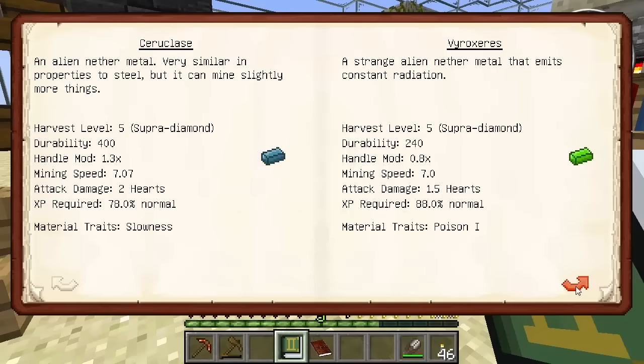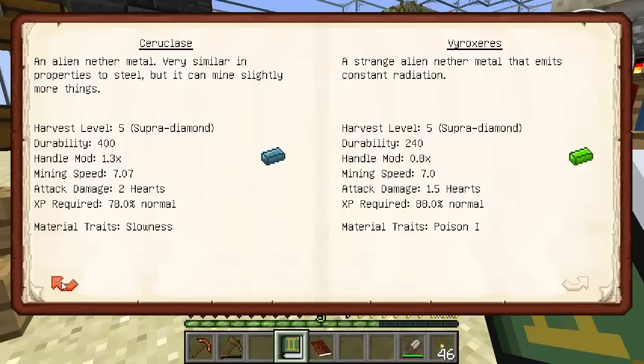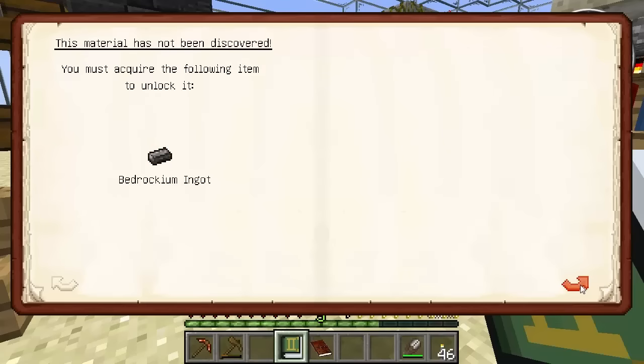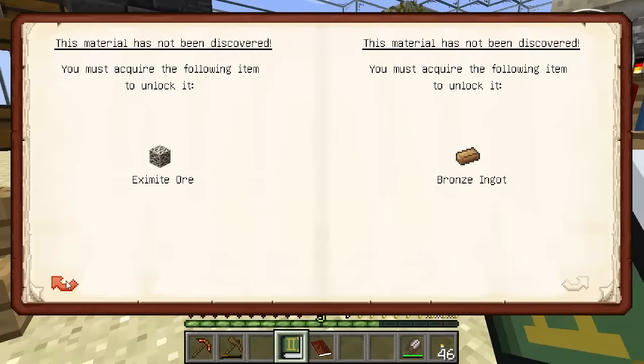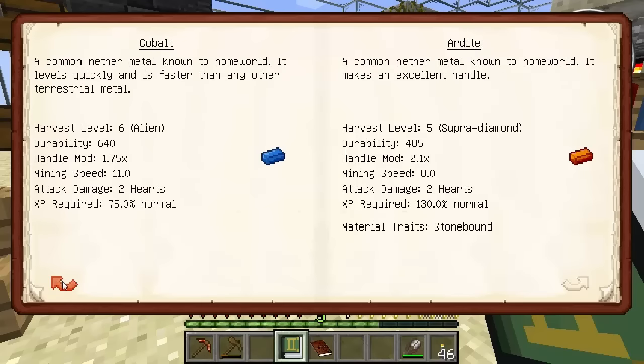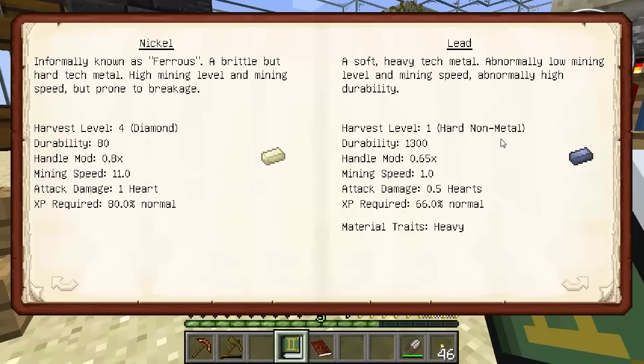Super diamond, hard metal, super diamond, epic. I just want something really. Because that pickaxe that I've got - I just want something that will just carve through stone like it's not there. And with some real good decent amount of durability on there as well. Because there's a load of ingots that we really haven't seen yet. Sanguinite as well - that's another one. Vulcanite is another one. All I've got with really good durabilities. It's the durability that I'm after. So I think lead might be the way forward. It's a hard non-metal, harvest level 1. So I think a soft heavy tech metal - abnormally low mining level and mining speed, abnormally high durability. The mining speed is extremely low, and that would be really annoying for a hammer.